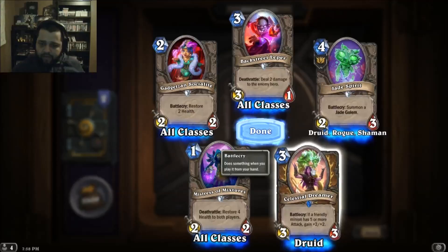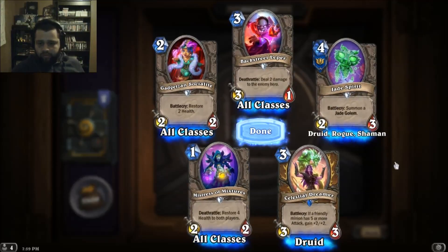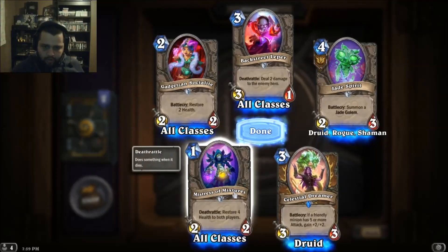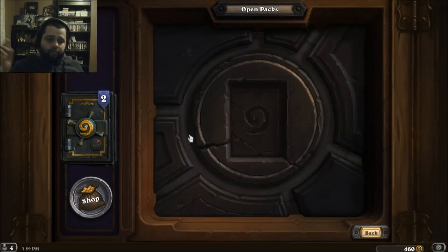If a friendly minion has five or more attack, gain plus two plus two — Druid. Those packs are really nice.